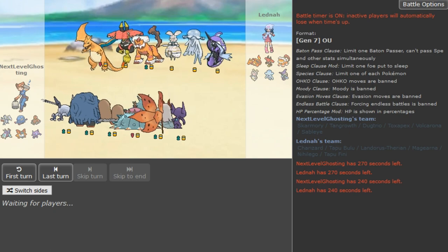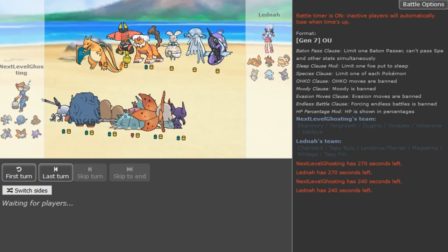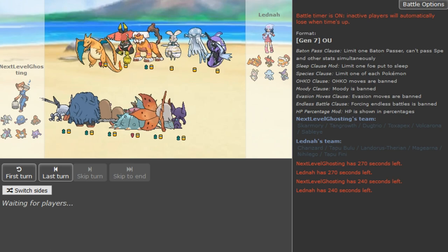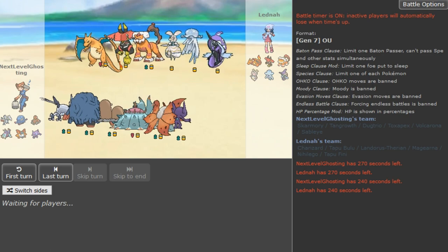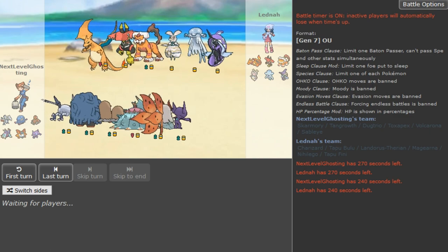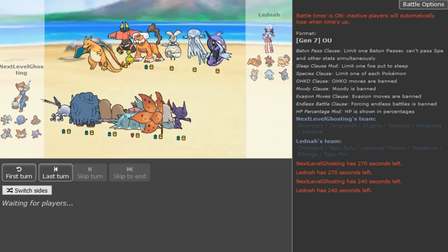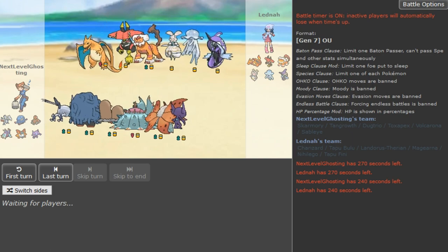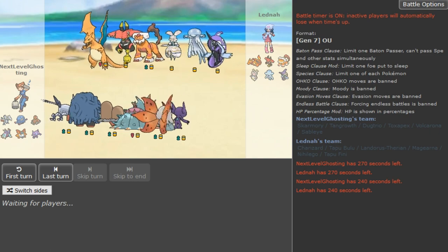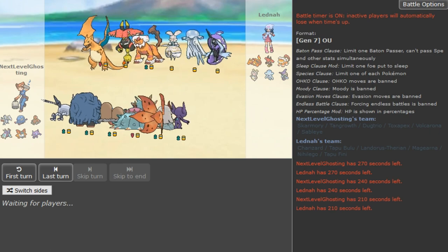Latina has some nice bulky offense. The move is either on Magirna or Tapu Bulu. Scarf is probably on Nihilego. The Dactrio is really annoying because Nihilego doesn't do much this game. The Dactrio is also annoying because of the Nihilego locks — like if it's Scarf Rocks Nihilego and it locks into the wrong move, Dactrio can come in and trap it.